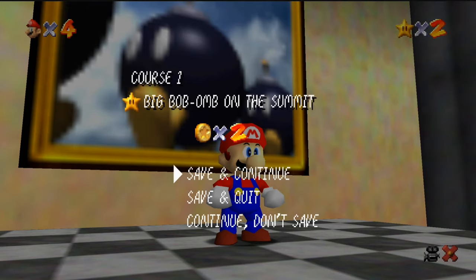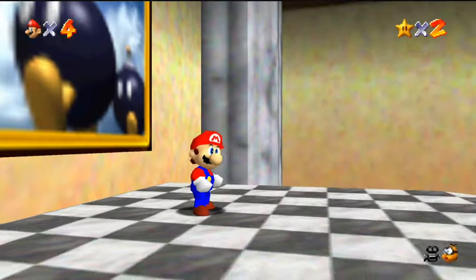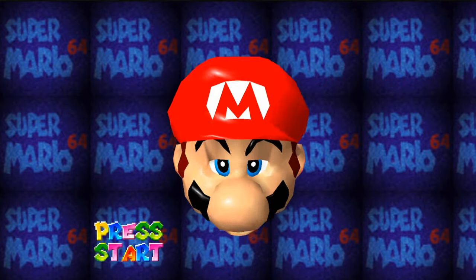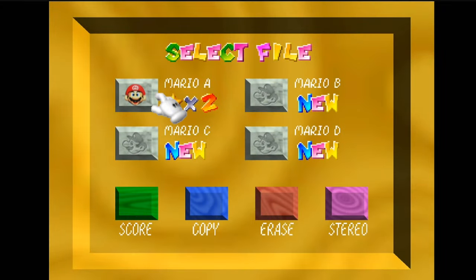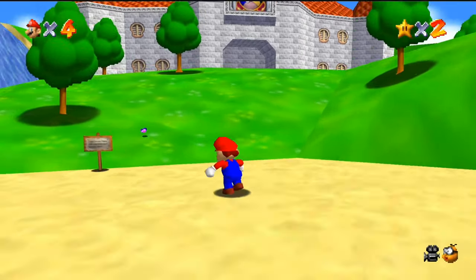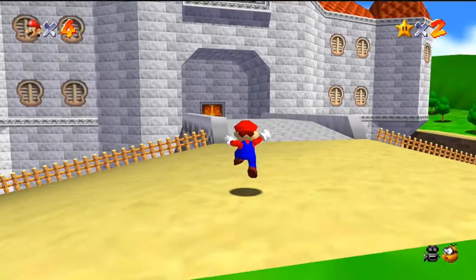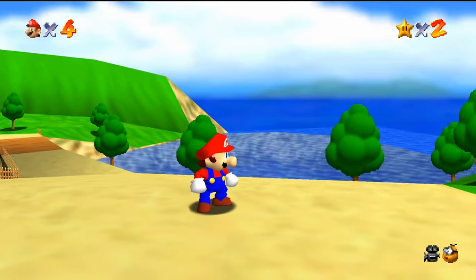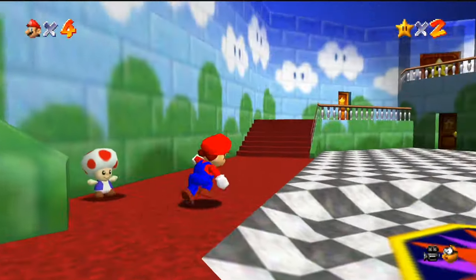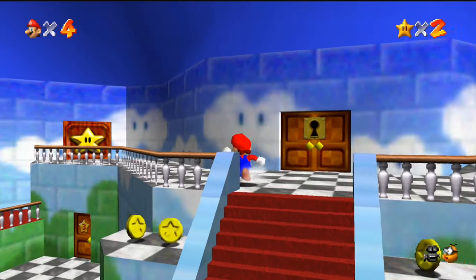Yeah, this is really cool. Let's see how good the save feature works, by the way. Look at that! And this is one of those things where some things actually look better with the TV's low-res CRT crust. The edges of the pixelated stuff, like the trees, kind of look better. Text definitely looks better.